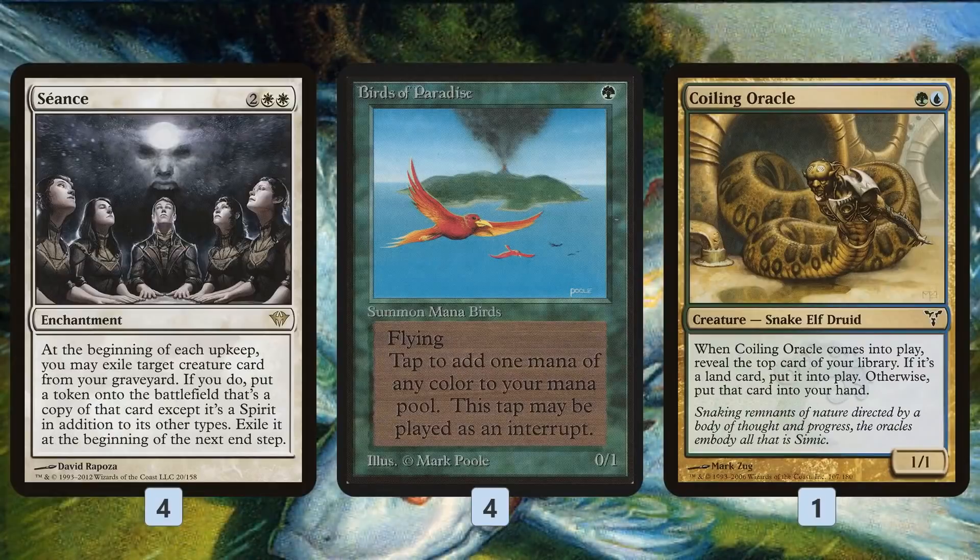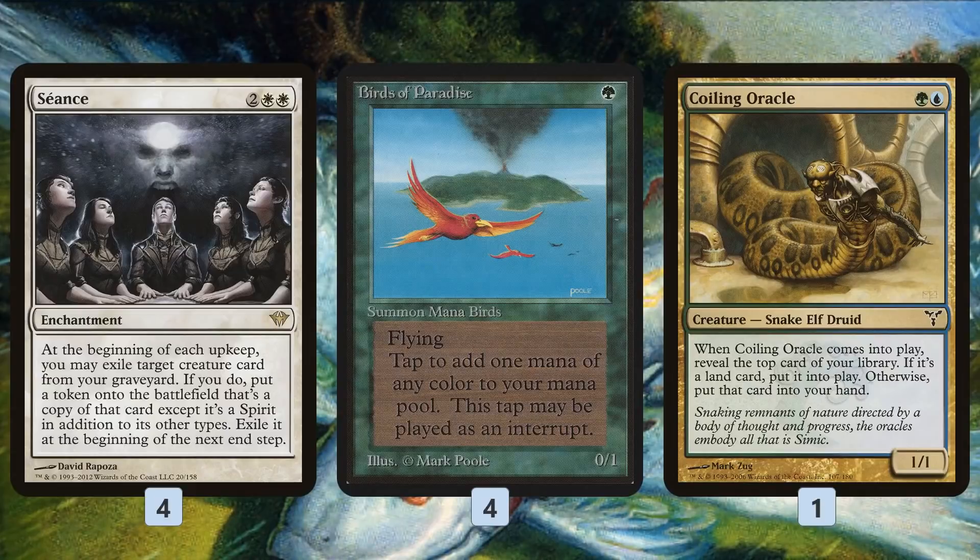We also have a bit of ramp. Birds of Paradise just speeds up the process. Coiling Oracle can put a land directly on the battlefield or draws us a card, which makes it a good creature to abuse with Seance — we get that card draw or ramp even though we can't really do much with the Coiling Oracle token after we Seance it.